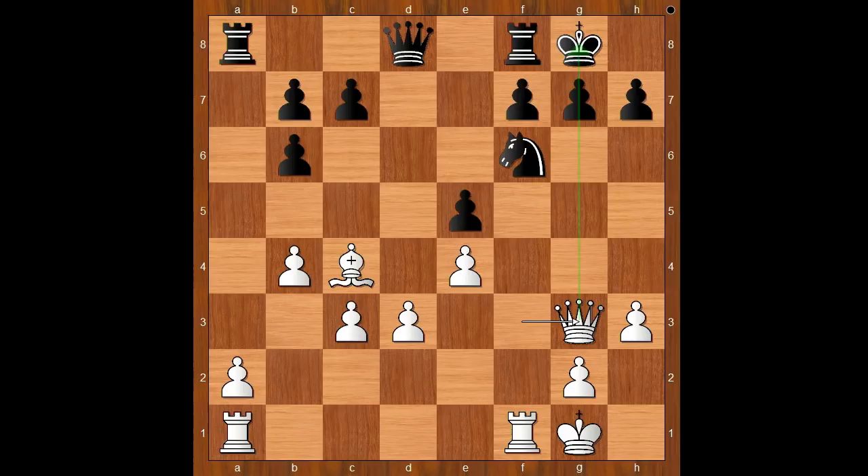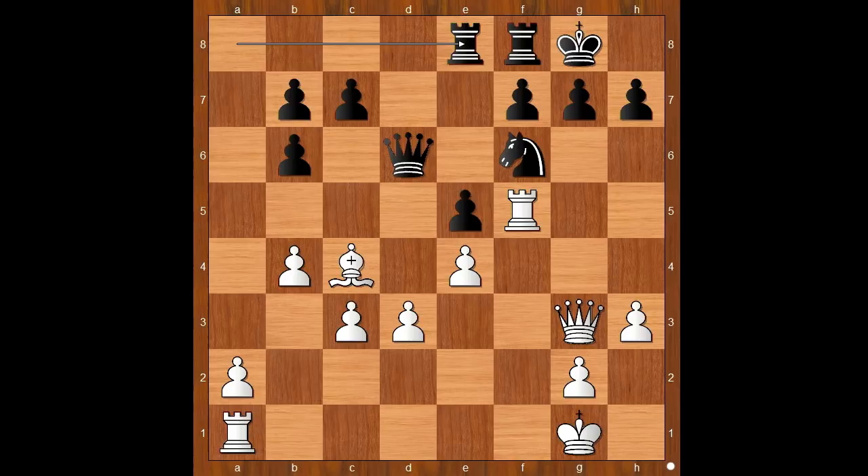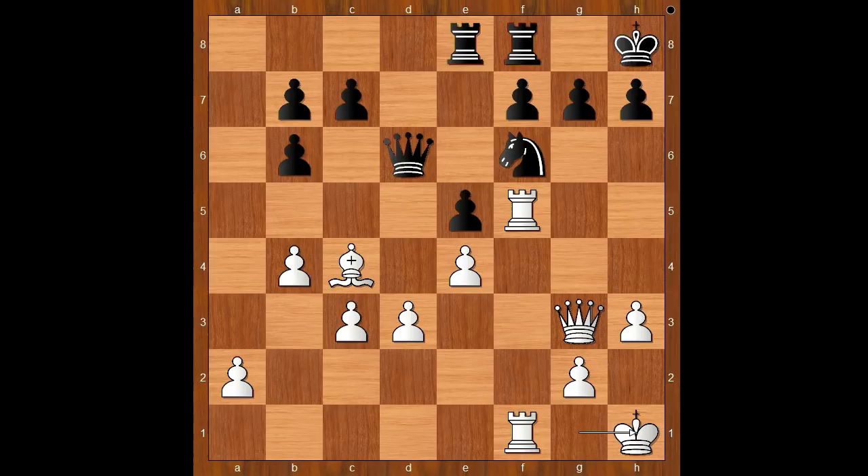Pawn takes bishop. Queen to g3, lining the queen up with the black king. Queen to d6. Rook to f5, intending rook from a to f1. Rook from a to e8. Rook from a to f1. King to h8. King to h1, just in case to avoid surprise checks. And black can't do much anyway.